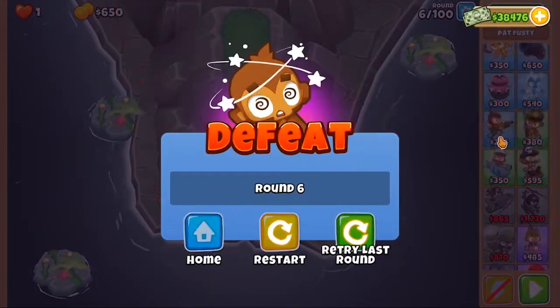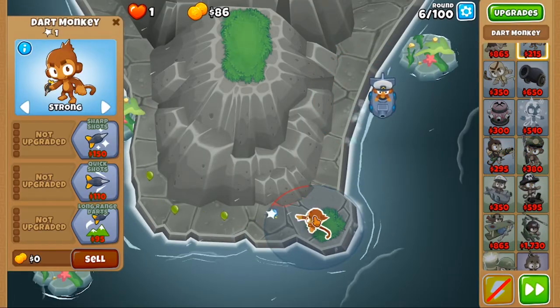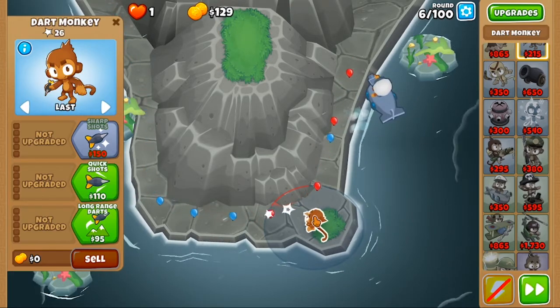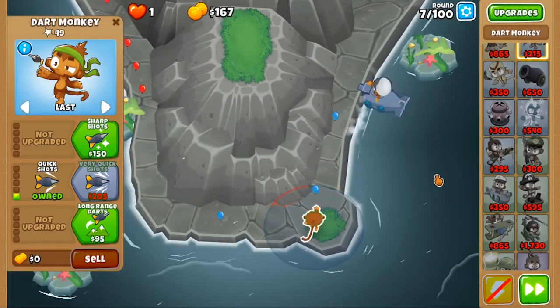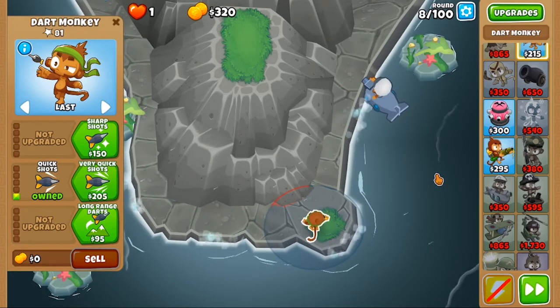So I'm doing Peninsula Chimps, but with no infinite range towers. This is a bit interesting because usually strategies for this would rely on things that have infinite range — for example, Heli, Apache Prime, Downdraft, Subcommander, things like that.